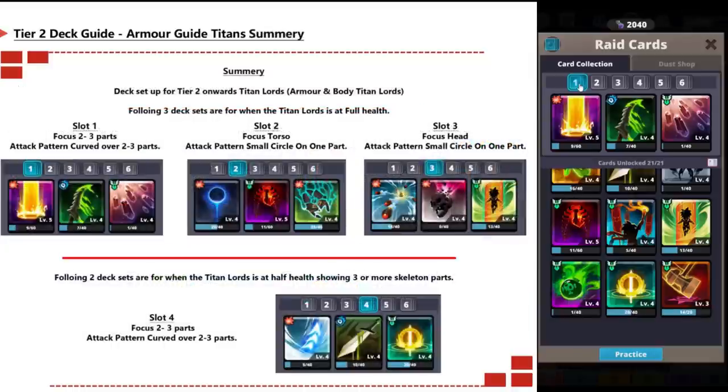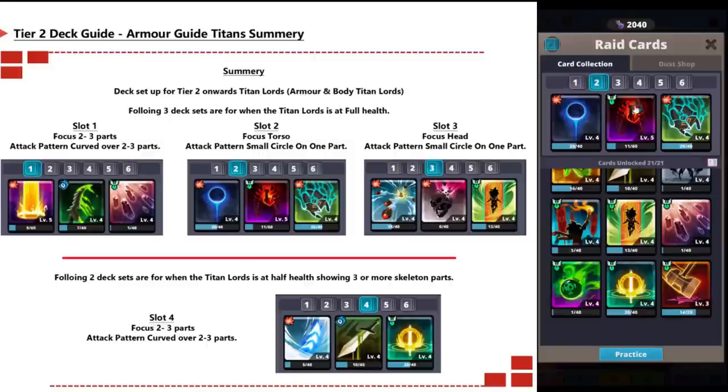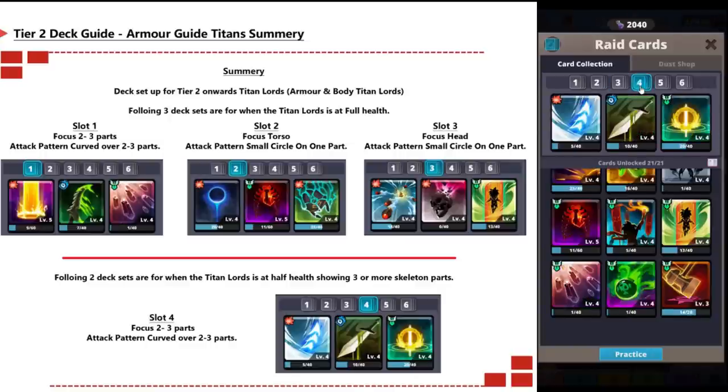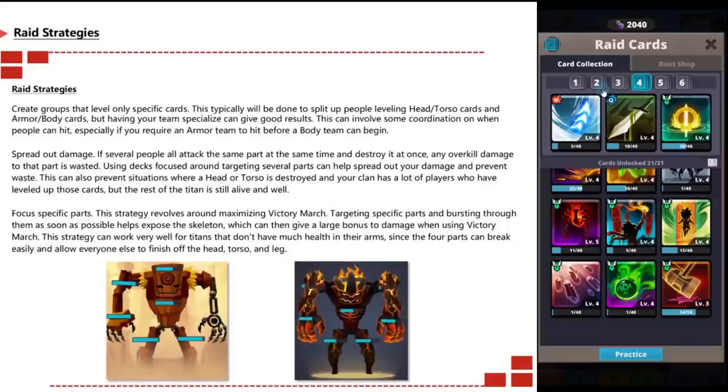To summarize for tier two and above — focused on armor and body type titan lords: slot one uses those cards targeting two or three body parts with a curved attack pattern; slot two focuses on the torso only with a small circle; slot three focuses on the head only with a small circle; and once the skeleton is exposed, swap to slot four, which targets two or three parts with a curved pattern.